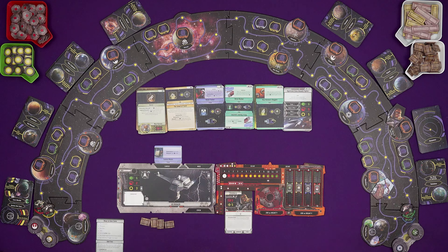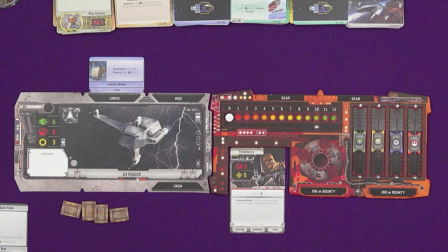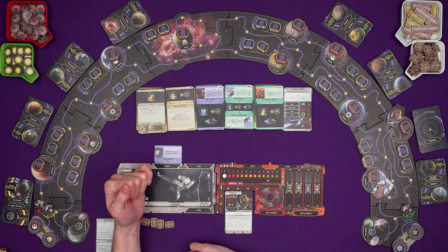We start our game on the Ring of Kafreen. The starting location was determined by the Chewbacca card, which told me to get setup card 91. There are four card 91s in the databank, and at the start of the game I got one which was this luxury wares cargo. So we start in this G9 rigger with some luxury wares on board. Their destination is Nalhuta and we'll get 5,000 credits for delivering them there.